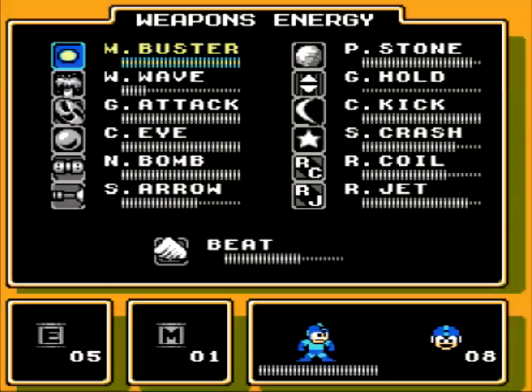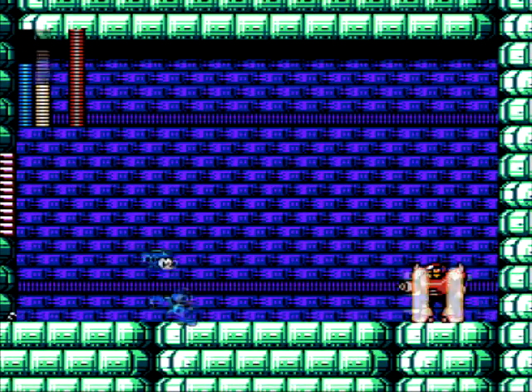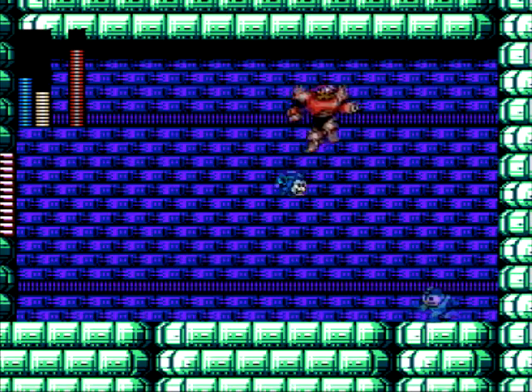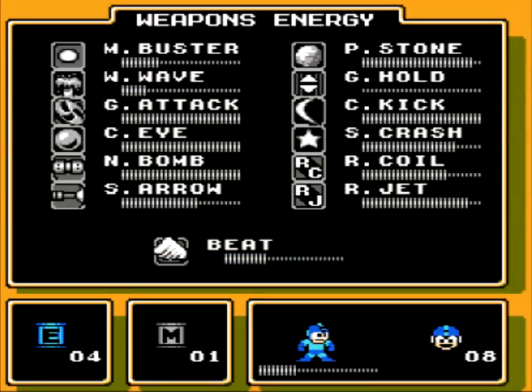Welcome to the actual boss of Proto Man's Castle. Dark Man — he is actually the one who's behind this. He's the one who has kidnapped Dr. Light. And this is actually his castle, Dark Man's Castle. He is fairly hard, and he will drain your health really fast, so use an E-Tank on him.